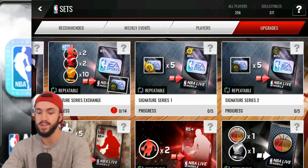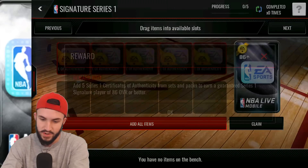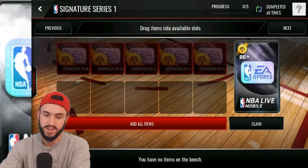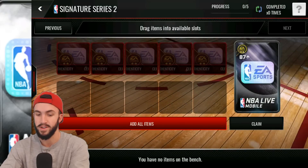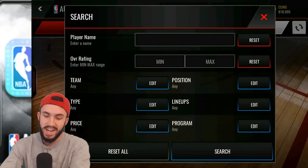So those certificates are two different things. The first one is an 86 or better series one signature player — that's not what we want, there are already tons of those out there. What we really want is the 87 or better series two signature player.